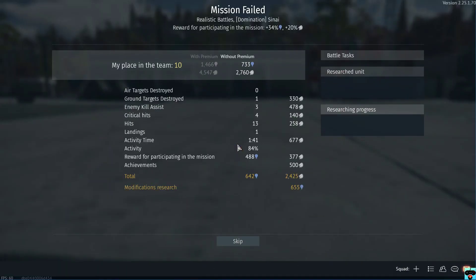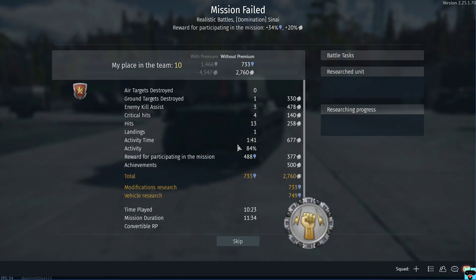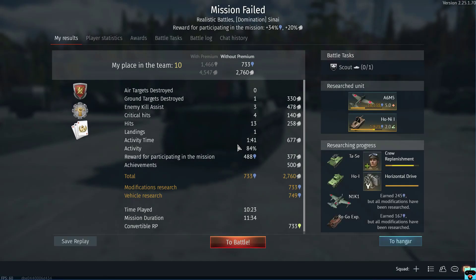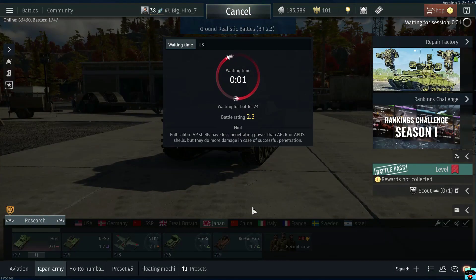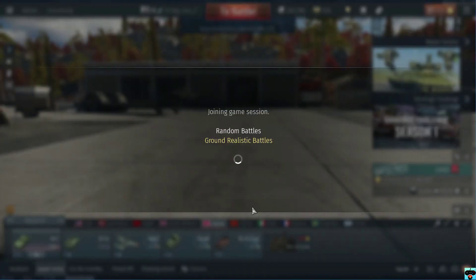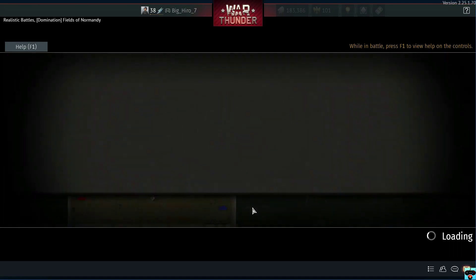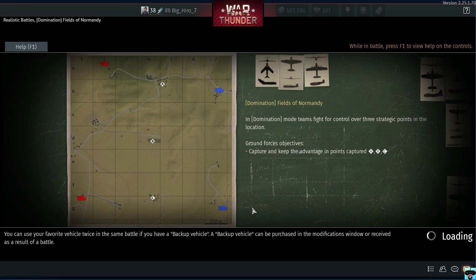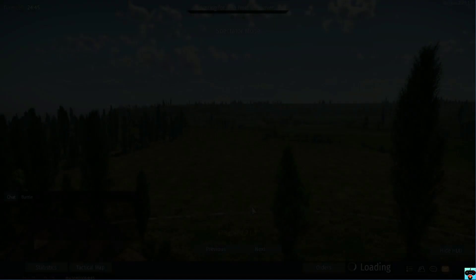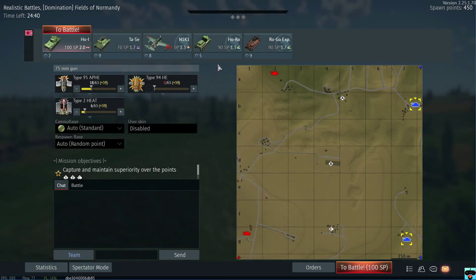I'm going to play one more match. We only got 10th place on our team — one ground target and three assists. I'll play another one after that if it's too short. So far we're doing okay-ish. Of course it has to be Fields of Normandy — I do not like this map. Hopefully this one goes by quickly or we do well.